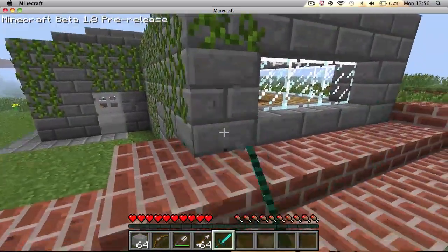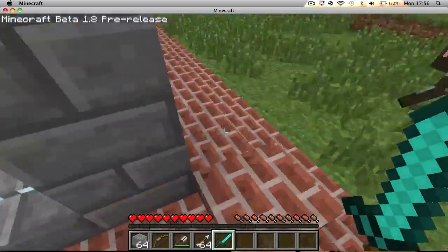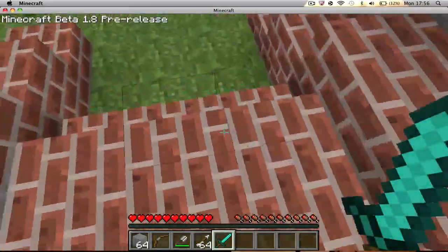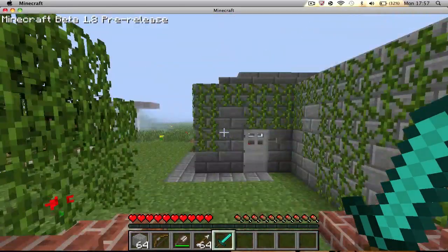Firstly, you can notice the stone brick and glass panel. There are two new blocks actually. We've got the typical brick and then we've got brick slabs, which are new. We've also got brick steps.